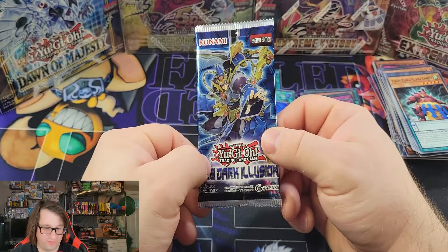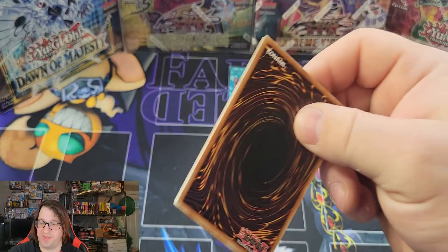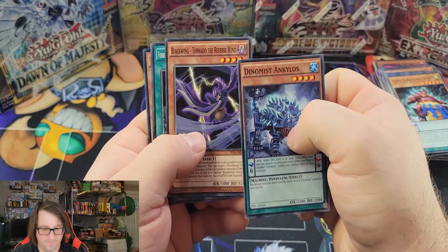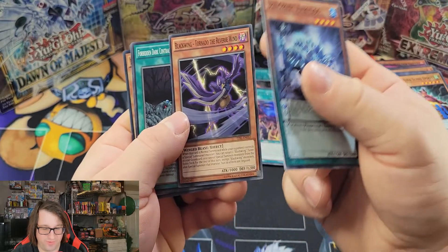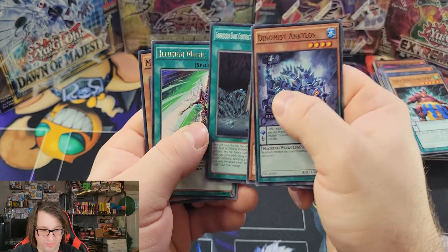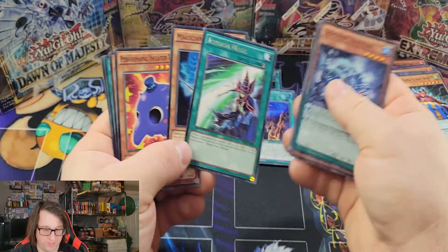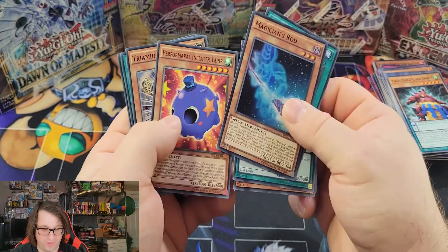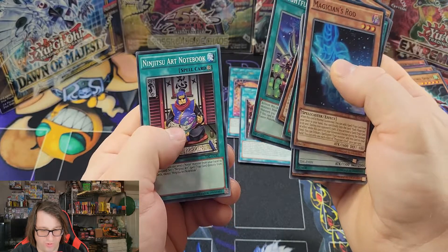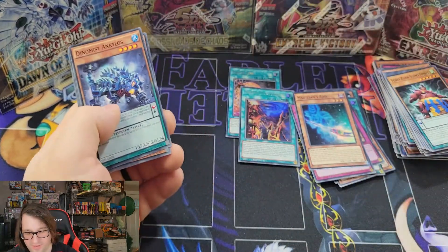Going into the final pack — Dark Illusion. I'm very excited for this. Can we pull one of the Dark Magician support cards, whether it be Dark Magical Circle or Navigation? We got Dino Mist, Ankylios, and Black Wing support — which makes sense with the new set Dark Wind Blast coming out. We did get Illusion Magic and Magician's Rod, so we got some Magician support. Magician's Rod is still used in many decks today. We also got Fight for a Sanctuary and Jutsu Art Notebook.